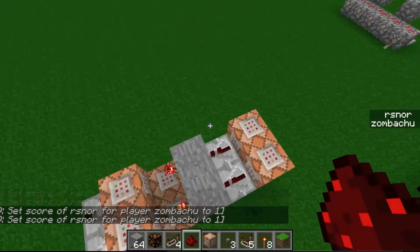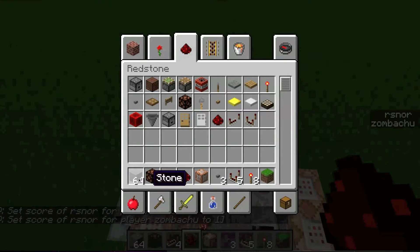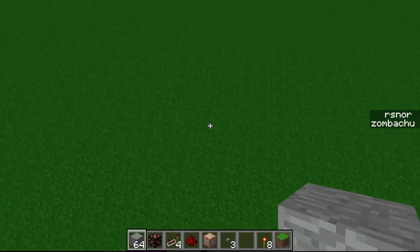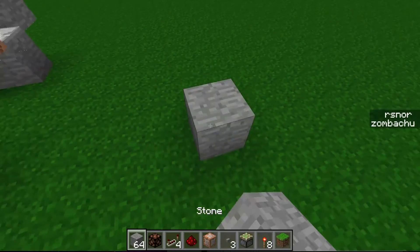Now, the real beauty of this is that it is silent and tileable. Before, pretty much the only tileable RS Norlatch designs there were, were piston-based tileable RS Norlatch designs.